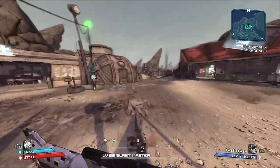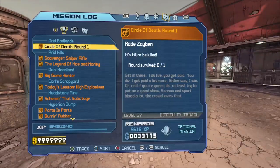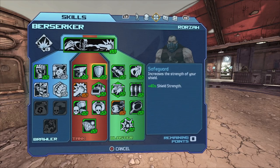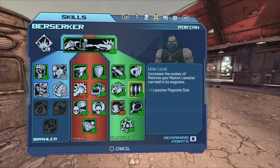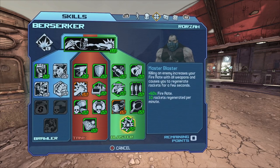This is the best build for Brick — the most amount of damage you can do in the game with this character. What you'll want to do is spec into the Blaster tree and the Tank tree. You want to focus on the Blaster tree first while you're leveling up, and the skills you really want to go for are Revenge and Master Blaster.